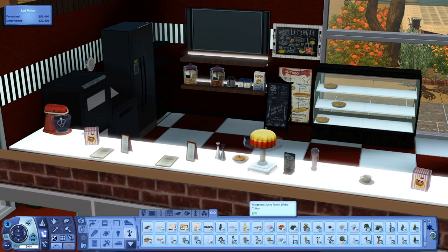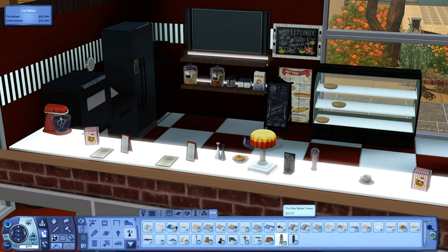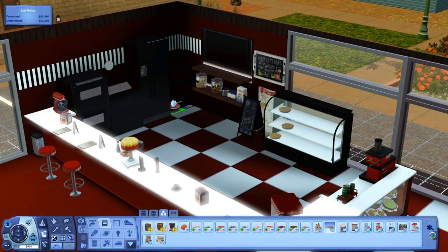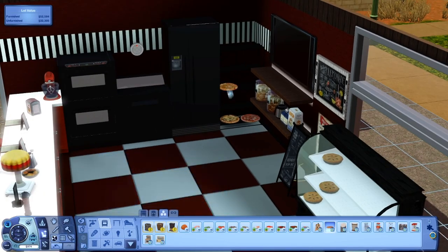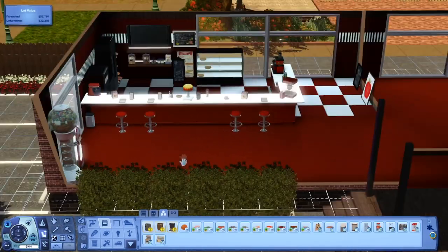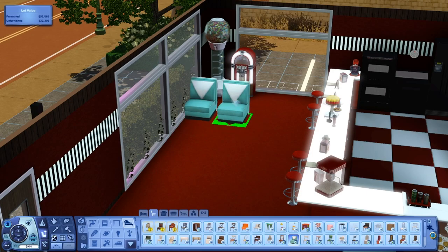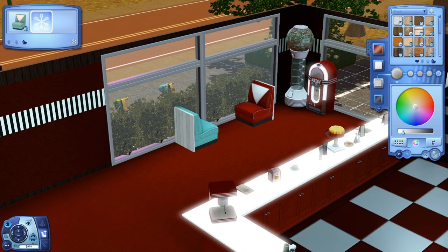I was just adding little things trying to make everything come together. I didn't really have a lot of decorative food to add on the shelf, so I kind of just had to do pizza — it honestly looks like a pizzeria that just sells pies. But it's the look I was going for. I really like the jukebox as well, I think it's super cute.